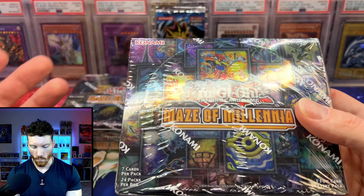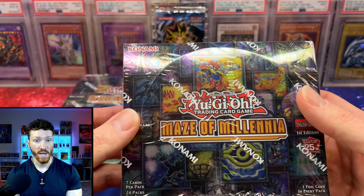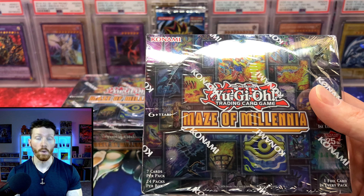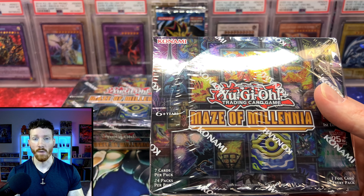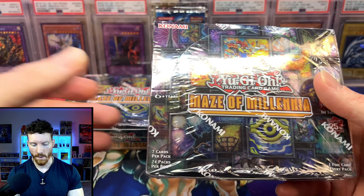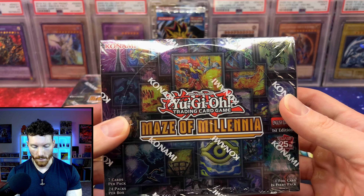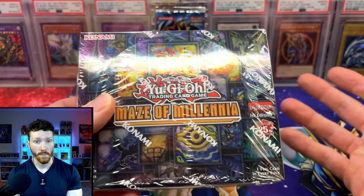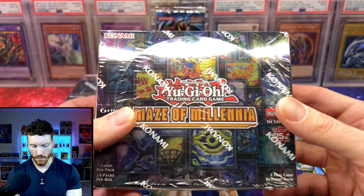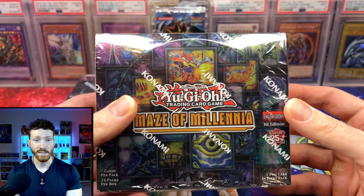Now the reason we have two boxes — some of these packs are going to go to channel members. If you are a member of the channel, I do free box breaks based on your membership tier. My Asgardian members will get two packs and the Allfather members will get four. The rest of the packs — I think there's 30 total — I'll crack for myself. I'm going to shuffle up all the packs from both boxes and split them up.